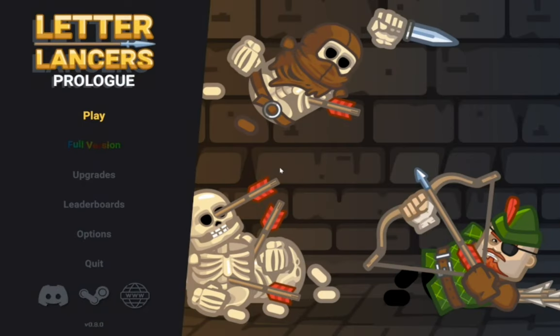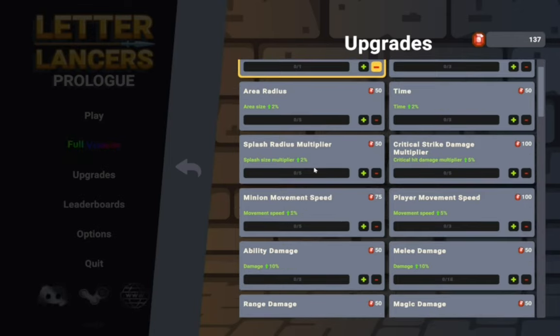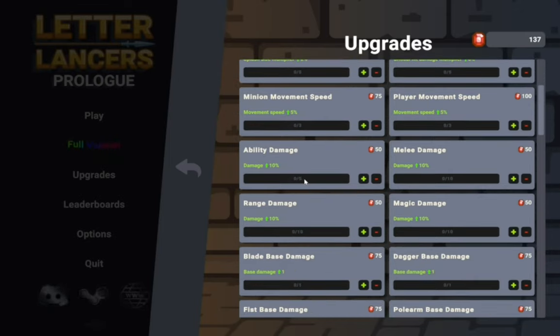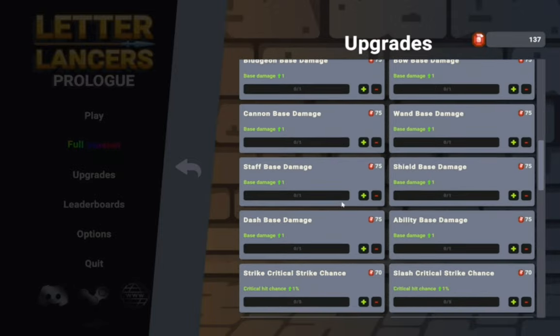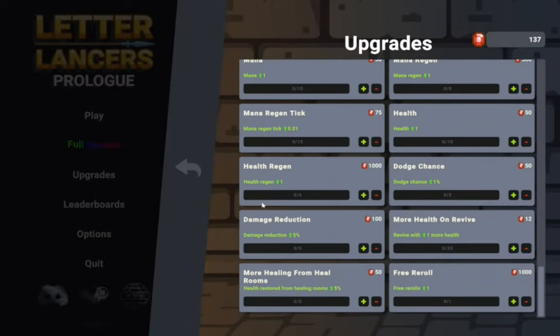That was Letterly Answers. Links for this game will be in the description below. I'll see you in the next one on Wednesday at 4 p.m. Mountain Time, U.S. Before I go, let's see what's in the upgrades: Dash distance, radius multipliers, splash radius multipliers, critical strike damage multiplier, player movement speed, minion movement speed, ability damage, melee damage, range damage, magic damage, and database damage — yeah, a lot of damage types. That's what's in the upgrade section.